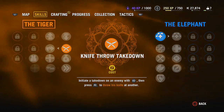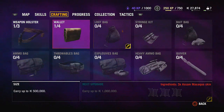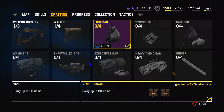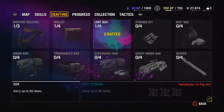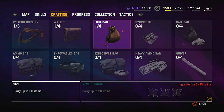We can also craft something — we can craft a loot bag to carry up to 30 items. Next upgrade will let us carry up to 60 items, which is nice. Crafted. For the next upgrade I think we need 3 pig skins, so we'll have to keep that in mind.